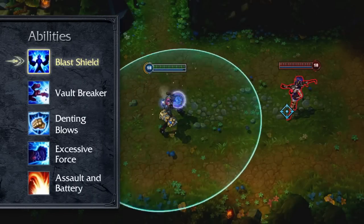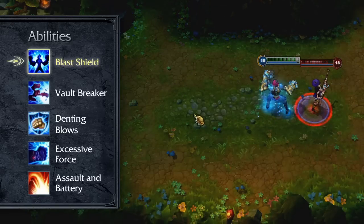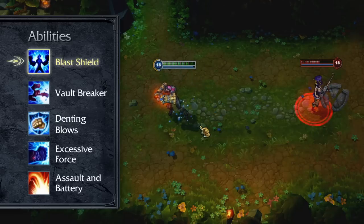Vi's passive is Blast Shield. When any of her activated abilities hit an enemy, Vi gets a shield for a few seconds based upon her maximum health. Blast Shield has a moderate cooldown before it can be triggered again.